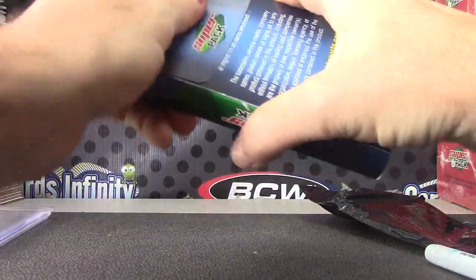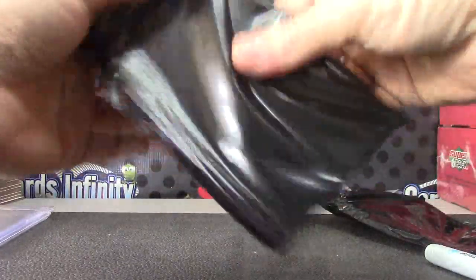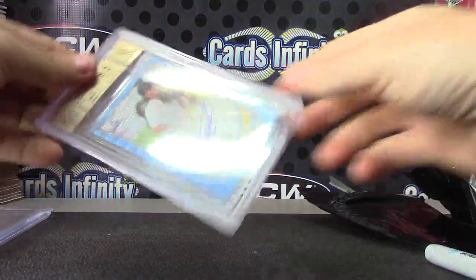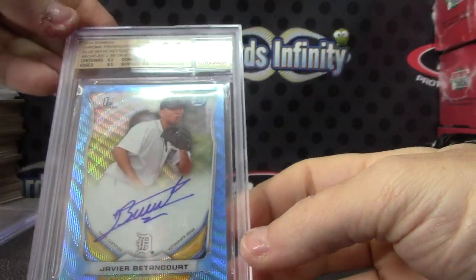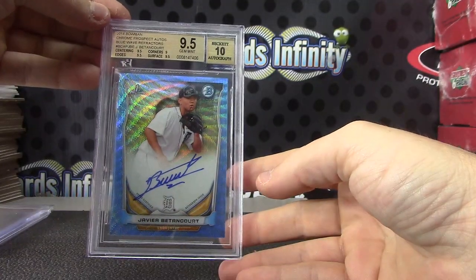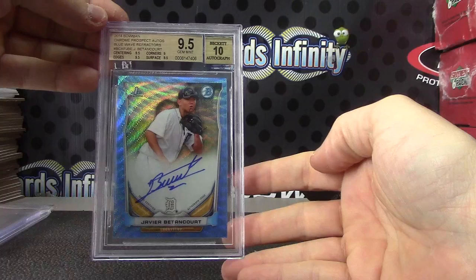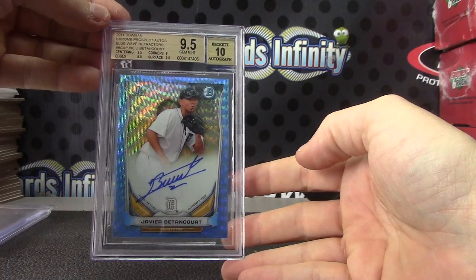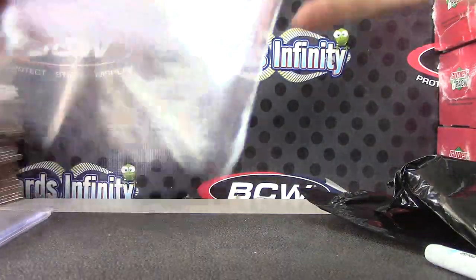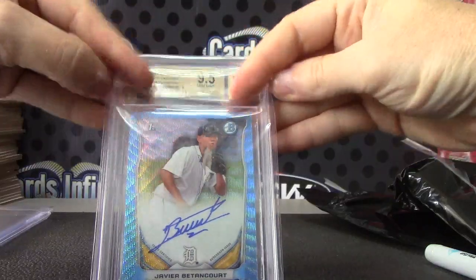And the last one, pack number six — no double hits in this one, all singles. Javier Betancourt — that's the nine and a half, ten blue wave from 2014 Bowman. Nine and a half, ten. Javier Betancourt. Okay, that was pack number six.